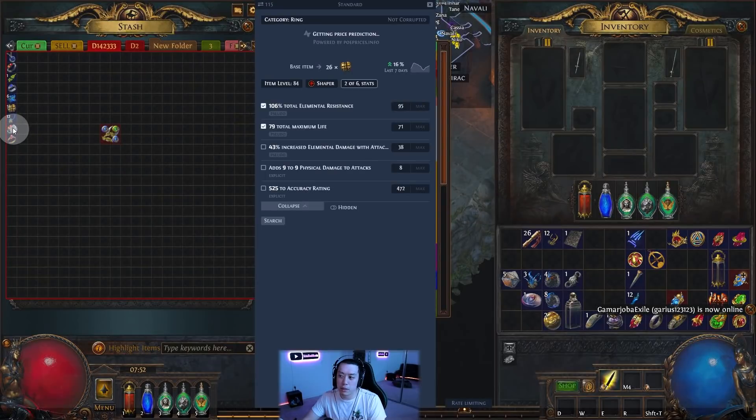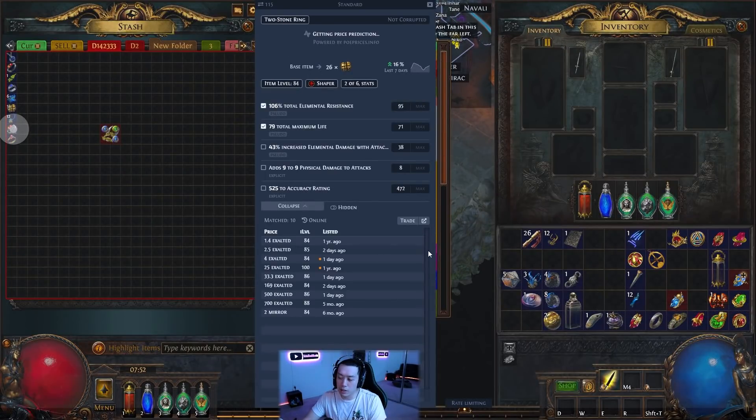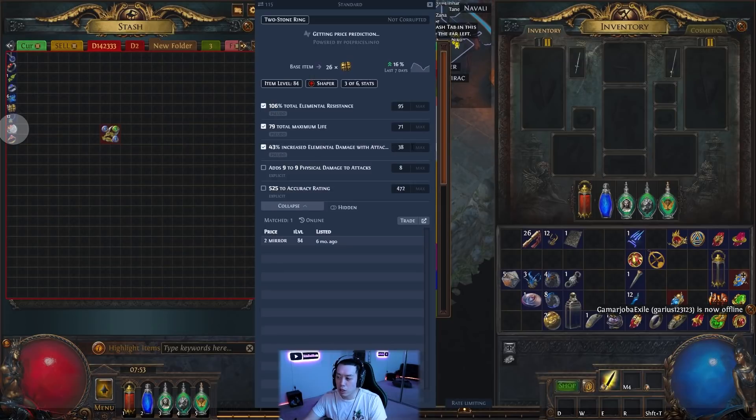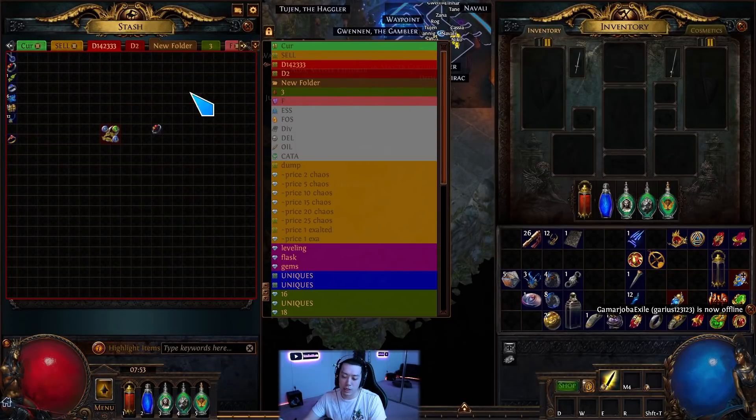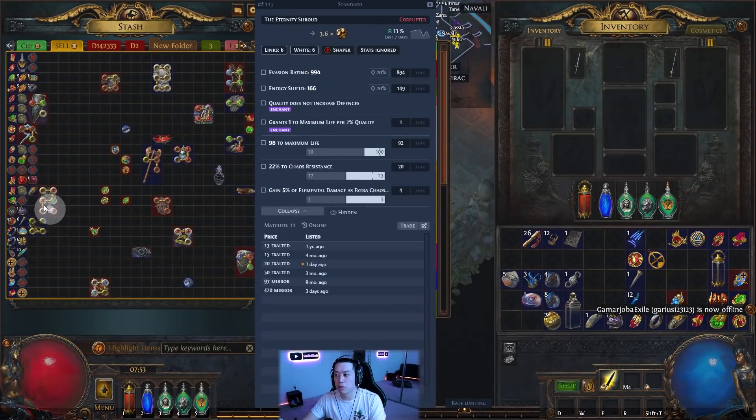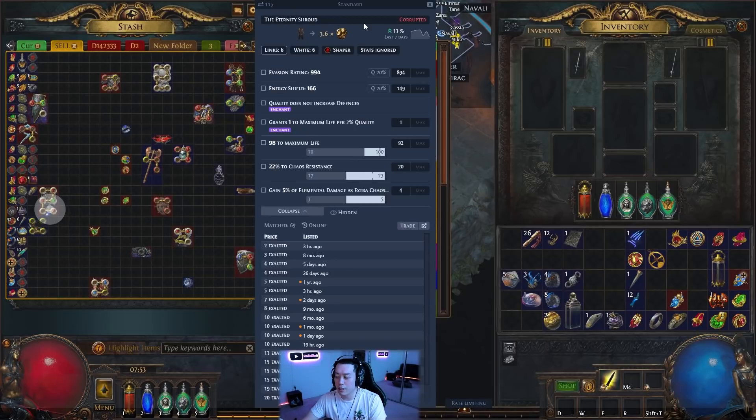For example, with a ring you can set it as iLevel 84, Shaper ring, two-stone, and see results that pop up - similar to the web trade website. You can set specific mods, like 70+ life and 95+ total res. If you make it more specific, say 38 or more elemental damage with attacks... turns out I have a ring worth two mirrors! For a six-link Eternity Shroud with six white sockets, you can see it's worth roughly three exalts.